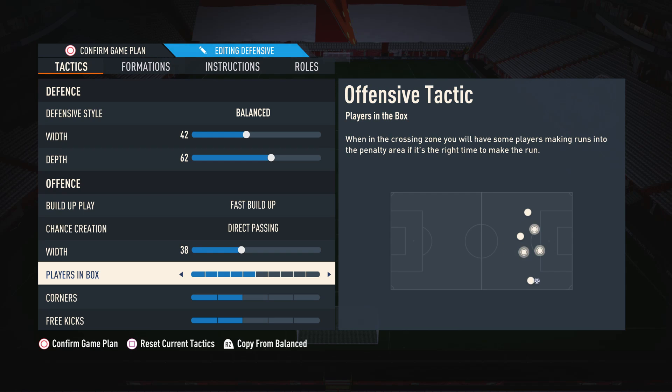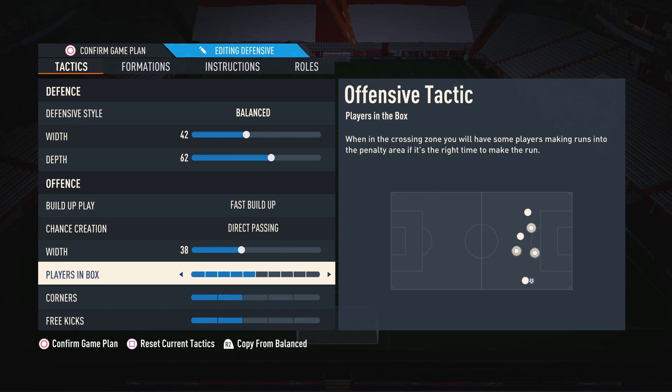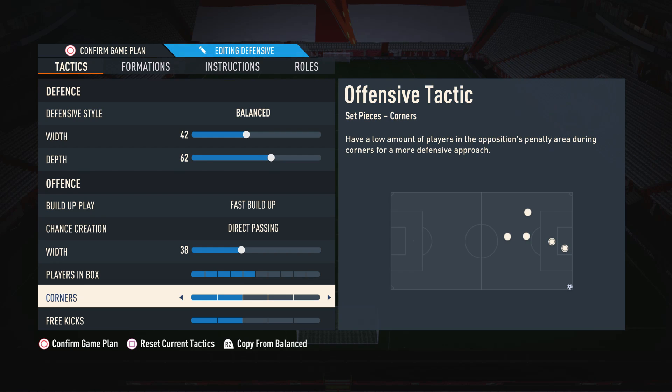Moving on to players in box, I have this on 5. I like to get some players into the box to create chances, but at the same time I don't want to overcommit my whole team. By having this on 5, we do get to create some chances, but if we lose the ball we're not going to get counter-attacked as easily. For corners and free kicks, these are down to preference, but I just have these on 2 — similar to players in box. I like to have some players there for the set piece, but I don't want to concede a counter-attack. But if you want to up or lower this, it's completely up to you.